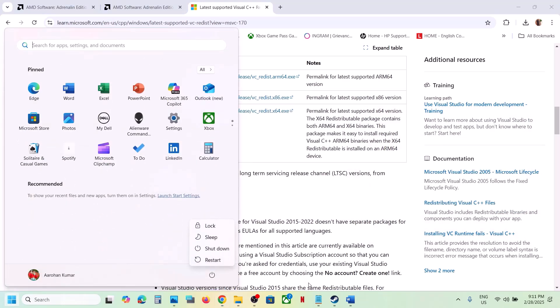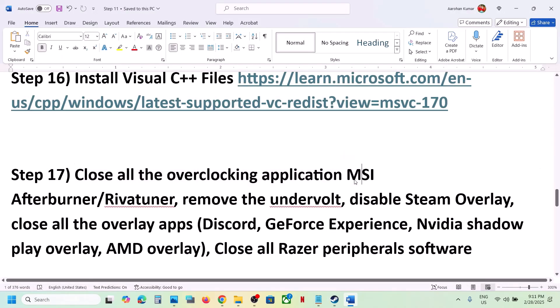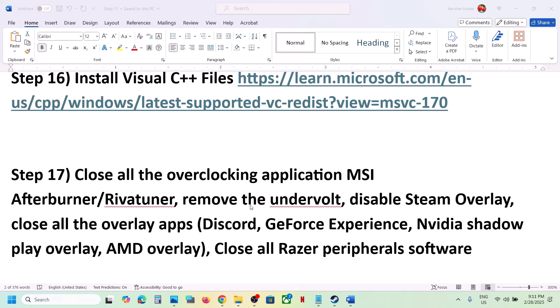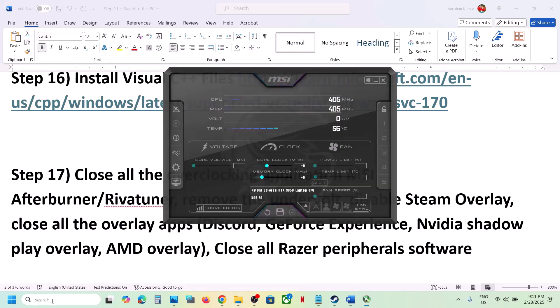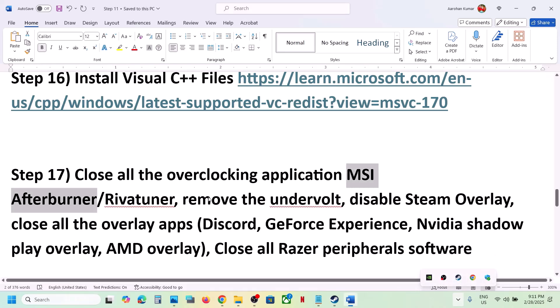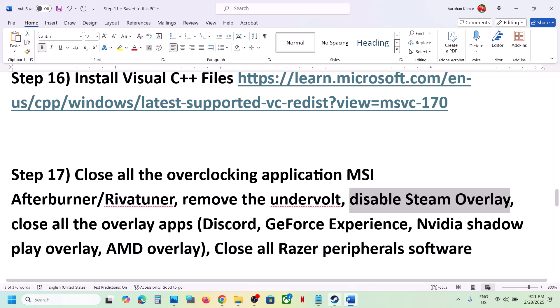After the system restart, launch the game. The next step is to close all overclocking applications. If you have MSI Afterburner or RivaTuner running, click the up arrow on the taskbar, right-click, and close them. If you have any other overclocking application running, close it. Also, if you have applied an undervolt to your CPU or GPU, remove it.